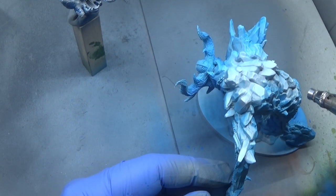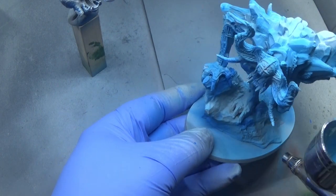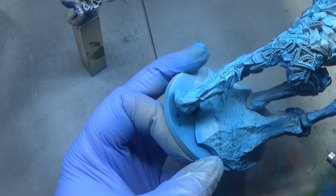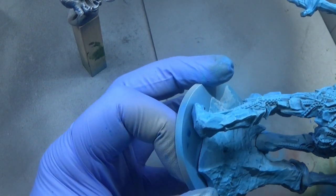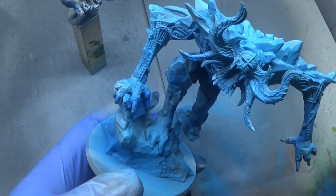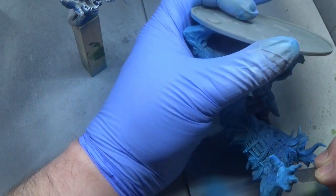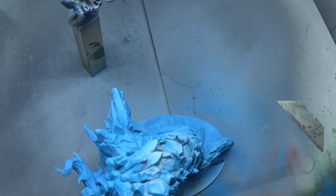At this precise moment I noticed some mold lines, so I'm scraping them off with a Stanley knife blade — a simple job on this one. The problem is it's so angular you miss them unless you look closely. We'll carry on a little bit with this Troglodyte blue and then move over to our final blue color for this mini, which is a very nice pale gray-blue coming up next.